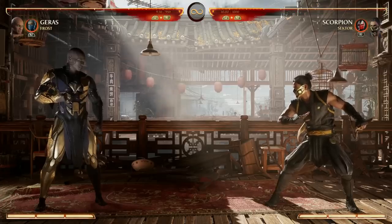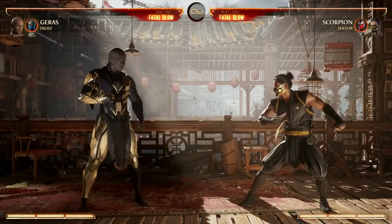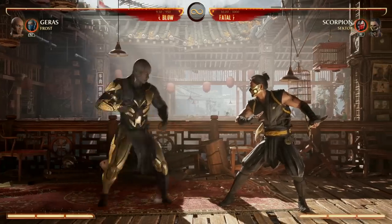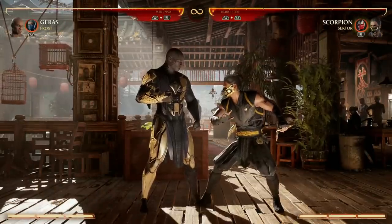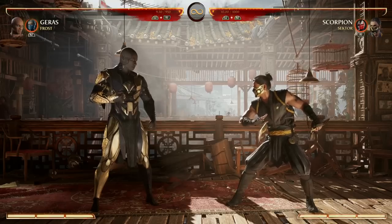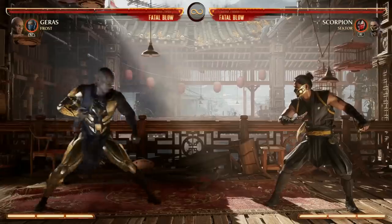You might be wondering what that grab was — that is our down forward two, which has very specific range. We also have down back two but the same range applies. Not a lot of combos can go into that grab — if we try doing a one two down forward two it's not gonna hit. But I found that for most juggling combos if you end with forward two you can go into down forward two from there.